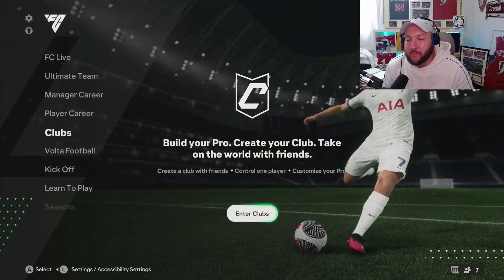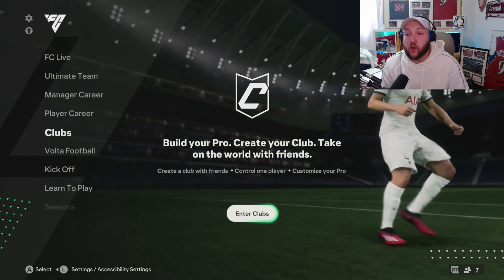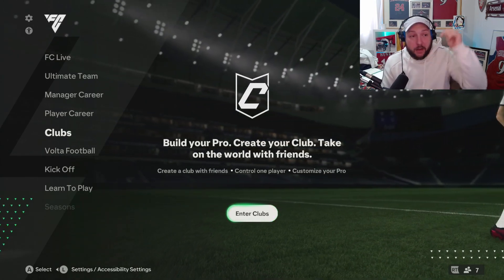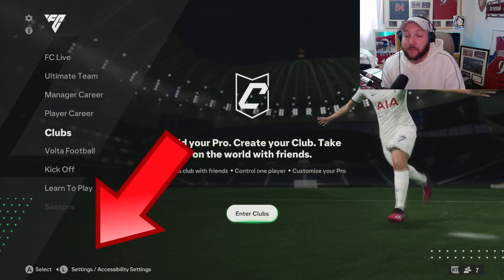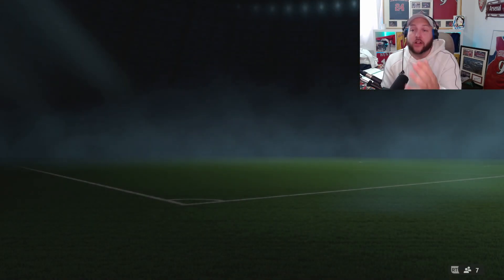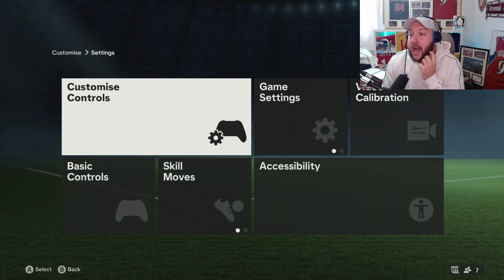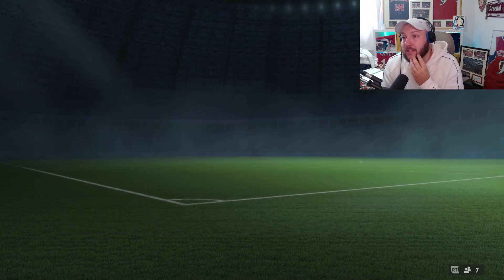In today's video I'm going to show you the best camera settings and controller settings. To change both of these you're going to have to go back to this screen, and at the bottom left where the arrow will be, press left on your stick and then press A or X to open. It's going to take you to the settings screen. Make your way over to settings and then go to game settings.